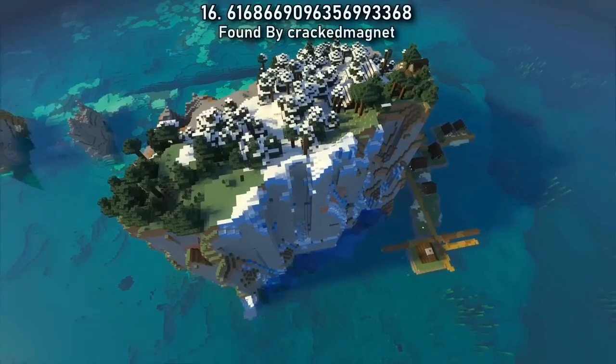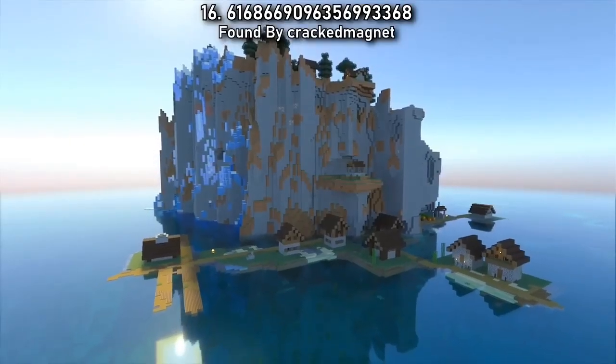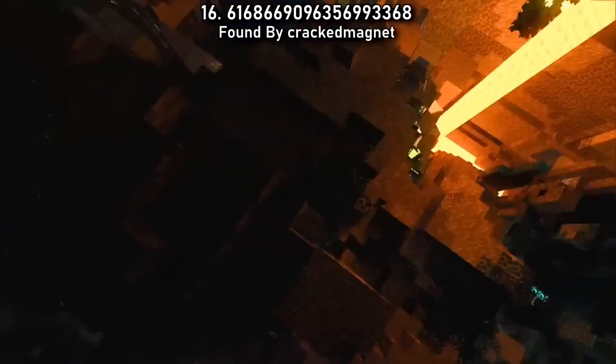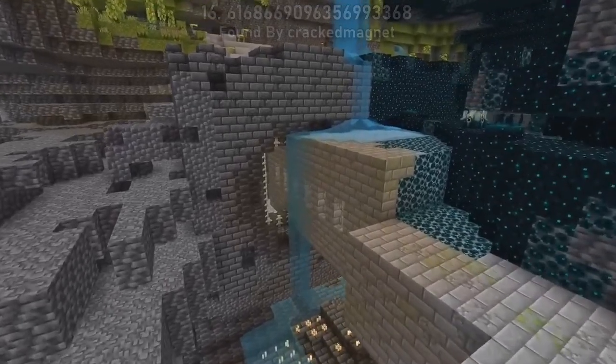One of the best seeds from 2022 was this village island spawn, and it's going to be even better in 1.20. Thanks to the armour trims that you're able to collect, grab yourself tide, eye and ward trims from the monument and the stronghold ancient city combo beneath the island.